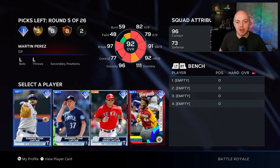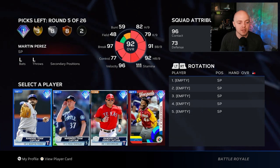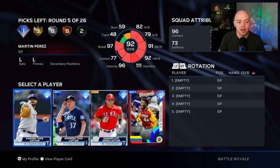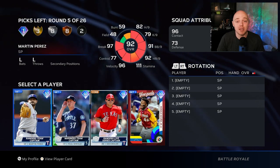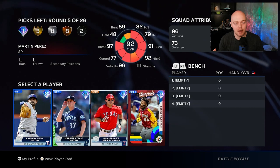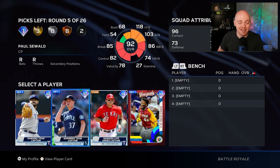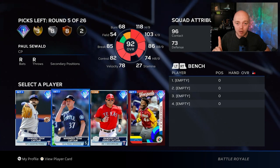Now we're into the actual drafting part. We've got two switch hits and one lefty, plus one reliever already. Let's talk about waste picks — there will be some bronze and common rounds where the cards aren't usable, and we'll assign waste picks to those. For starting pitching, I like a three-man rotation. That means two waste picks can go to starting pitching slots. For the bullpen I don't like to waste a pick, and for the bench we have one waste pick available.